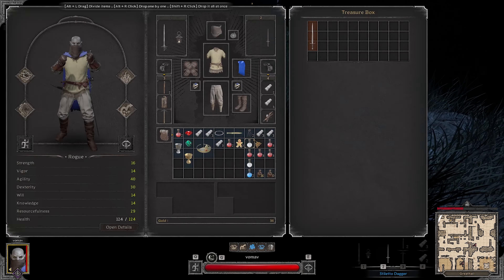You don't want to be in a room piecing through your inventory slowly, not knowing what you want to keep or what you want to drop.